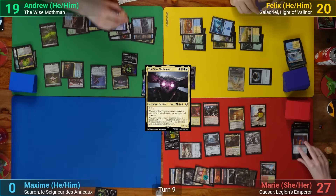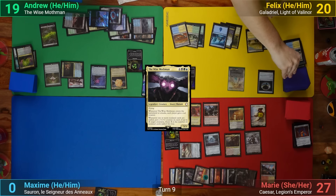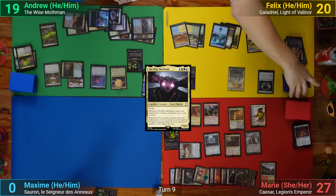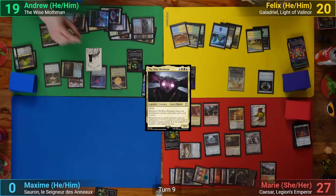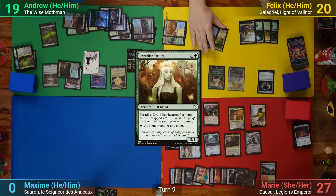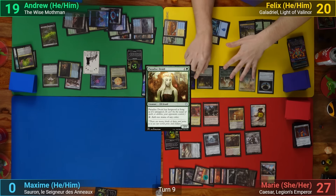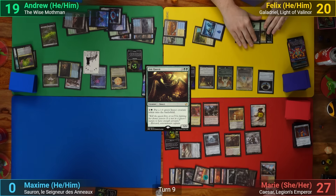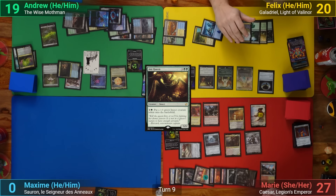Felix draws and mills a creature card to his rad counter, which gives me a Horror from Zelex and lets me put a counter on Mothman. Felix plays a Paradise Druid, adds three green from Galadriel, uses the mana to cast Ant Queen — and as she comes in scrys two and draws a card. He then passes.